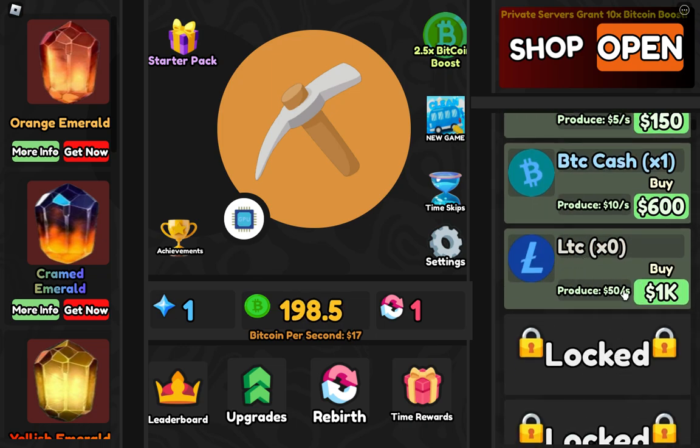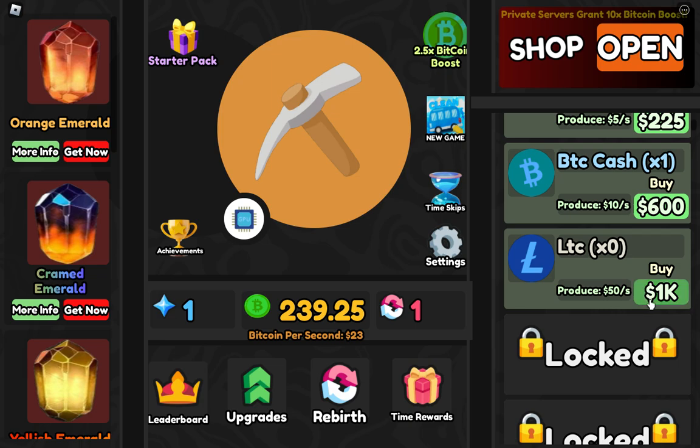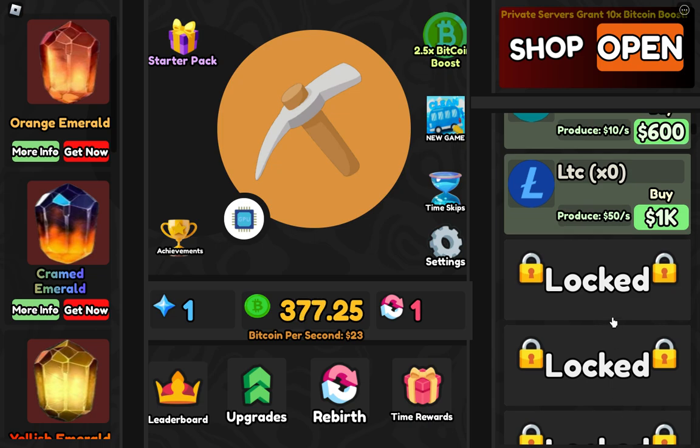I'm getting 10 points per second right now. I can also upgrade these — nice, I can upgrade this and we are getting a lot of coins. We need to upgrade the last ones to get more and more coins.